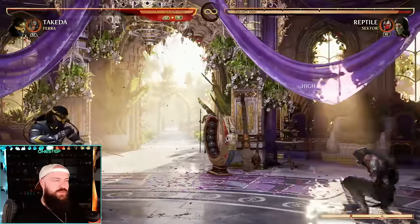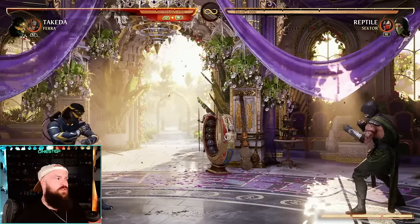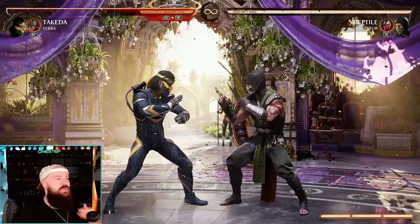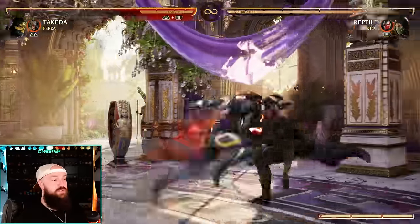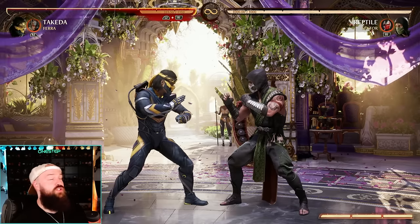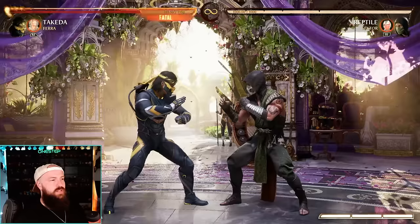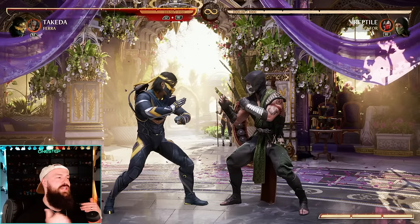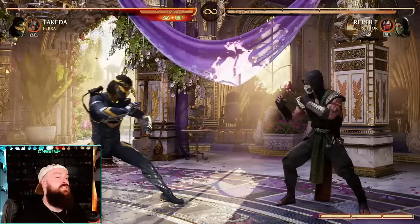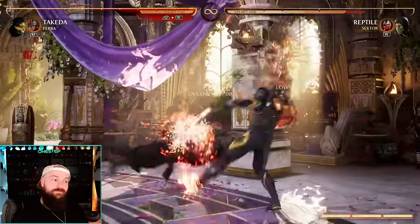Forward-two has pretty good range, and after you hit it, it puts the opponent at full screen. From there you have special moves that go full screen, and if you enhance it you get a pop-up. For mix-ups, back-three is a low that can be cancelled into special moves like the teleport which is an overhead. For overheads in combo strings, we have back-two-one and two-four together ending in overhead, and two-on-two also ends in overhead. Your main mix-up tool is back-forward-three: normally it's a mid, but if you hold up during that special move it turns into an overhead.